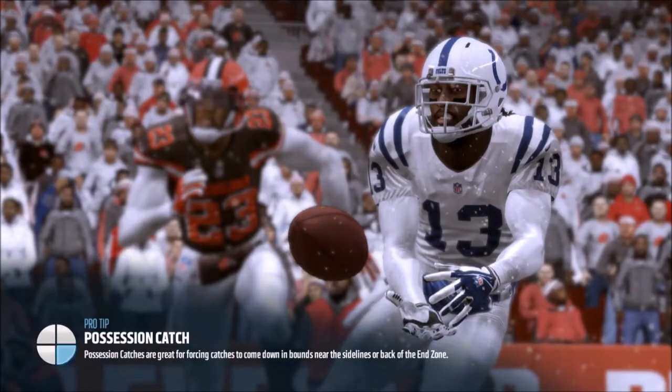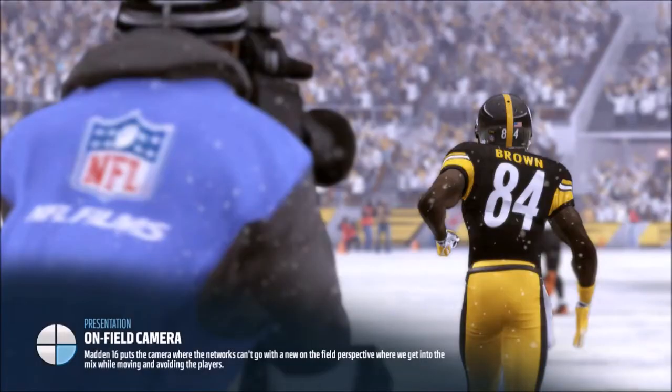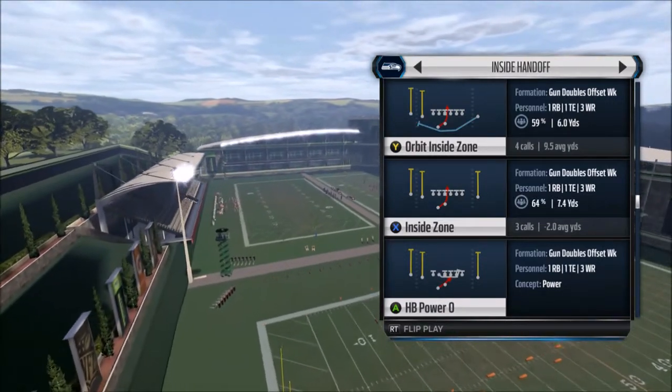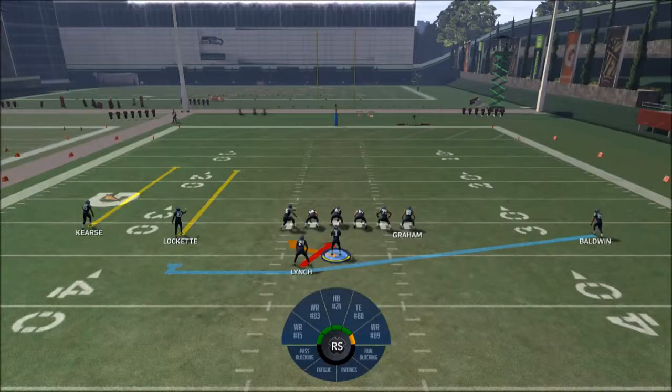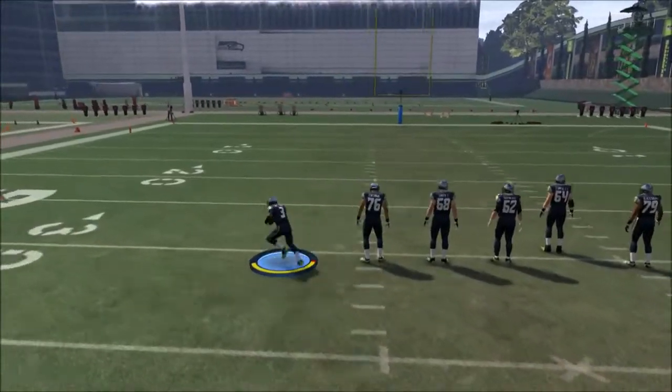If you like this, type in the comments. I'm doing offense only for the first bit. One of the latest highlights has this play, so I'm just showing you how to do it. I had Randall Cunningham in that one and he's pretty fast. At the top — orbit inside — it's in Gun Doubles Offset Week, and you're going to want to lateral immediately to your quarterback, and he should be off to the races.